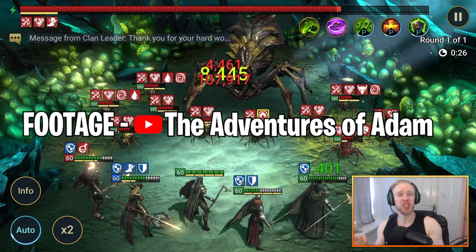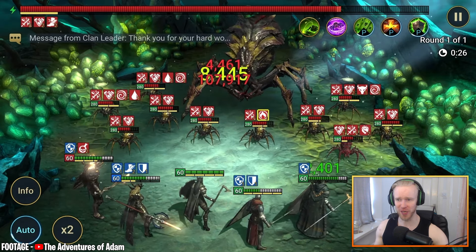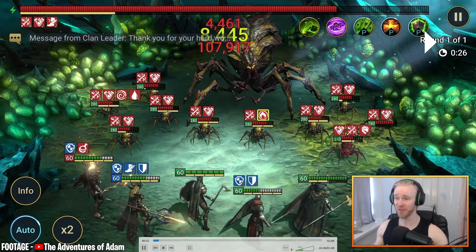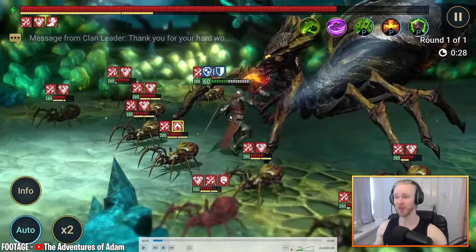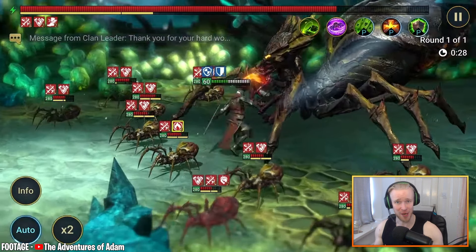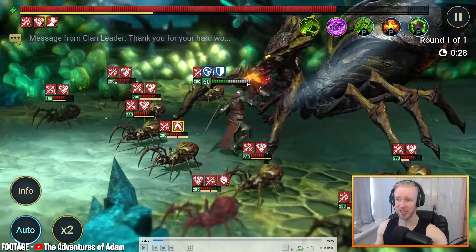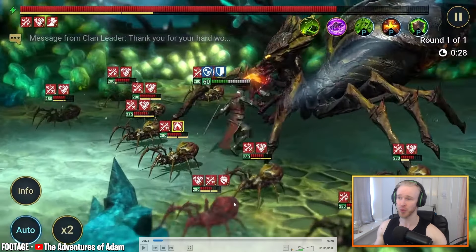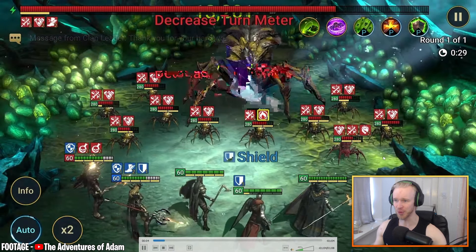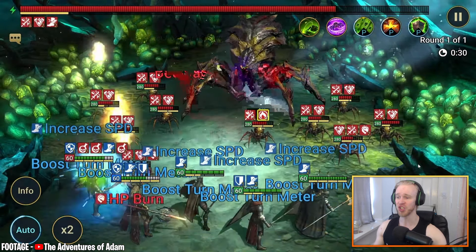Big credit to The Adventures of Adam for this footage we're about to break down — a very well-oiled team in action. Armager is about to swing in with his A1. He's one of our key turn meter control champs — very accessible because he's an uncommon champion. When he attacks in here, he cuts down the turn meter of the Spider Queen by a huge amount, which is just sweet.